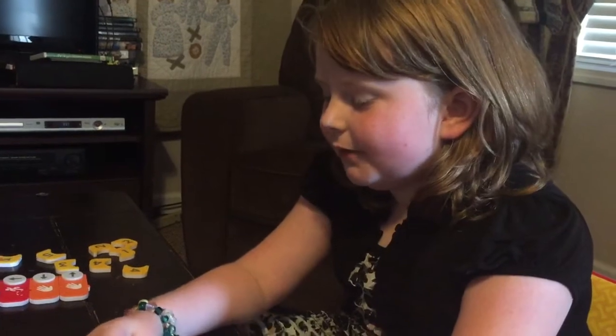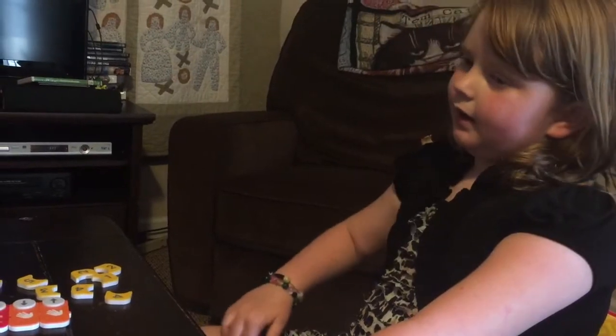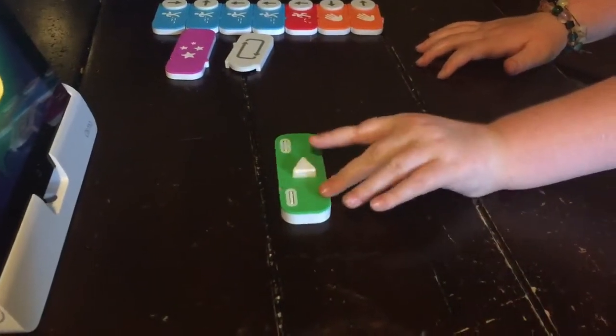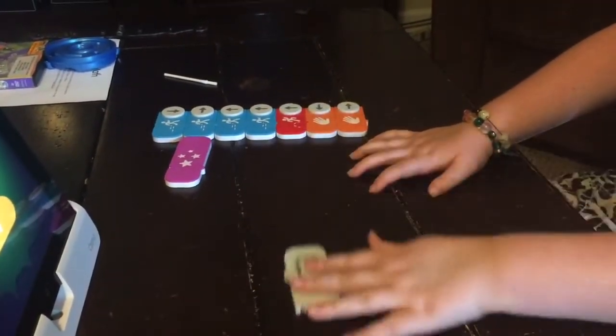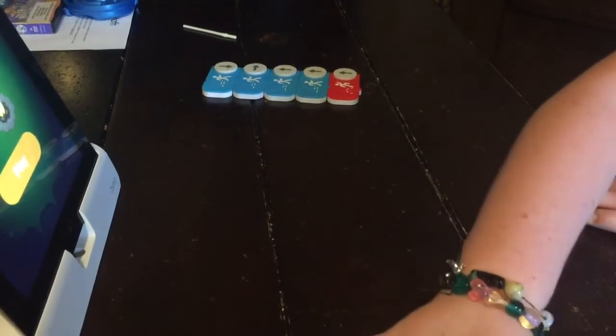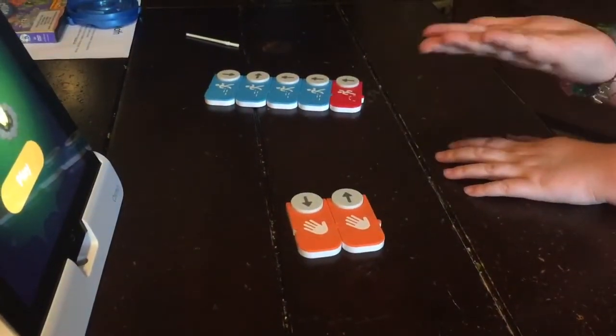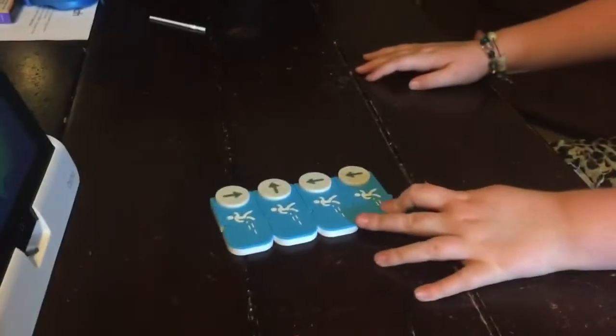Hi guys, today I will be doing something from Osmo. It is a new game and you're going to need some numbers like these, and you're also going to need a green one with an arrow that you can press down. You're also going to need one red that has these little things like hop, and you need to go four walk.